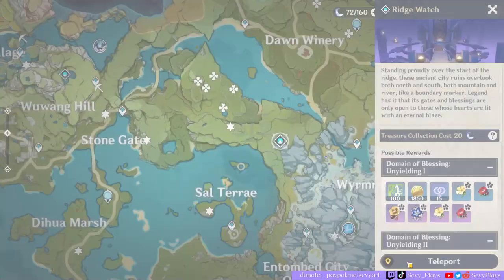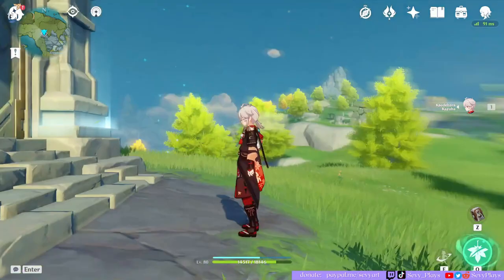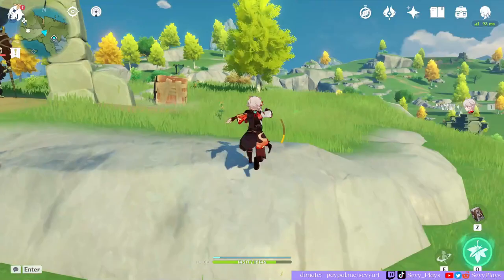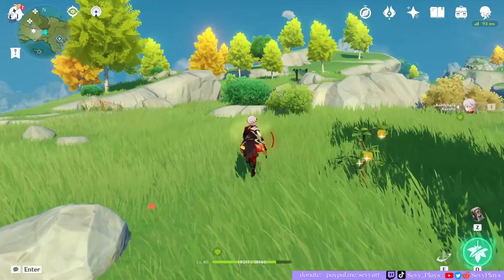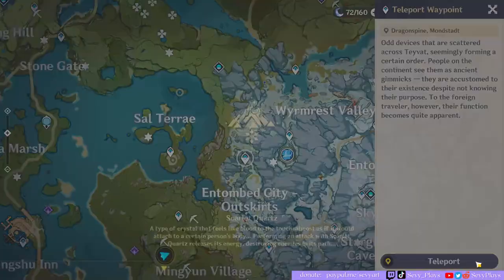This time we're teleporting to Ridge Watch — guys, we're almost done with our artifact route. So here at Ridge Watch, you can do the domain, but honestly I kind of hate that domain because I'm so unlucky with the drops. This one is a bit of a ways away — it's just that Ridge Watch is still the most convenient place to teleport for it, because trying to get to this area from Stone Gate is a pain. So we just keep going until we reach this small adventurer's tent — again, the adventurers have some artifacts stocked for us.